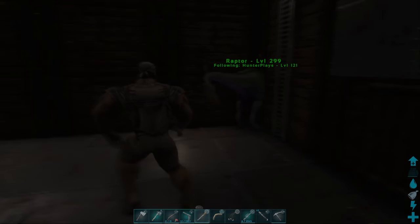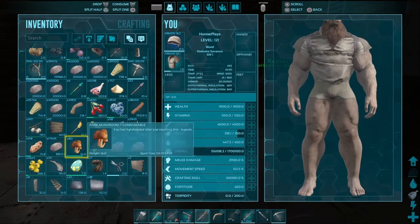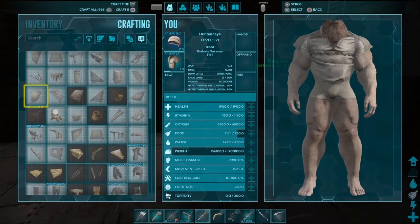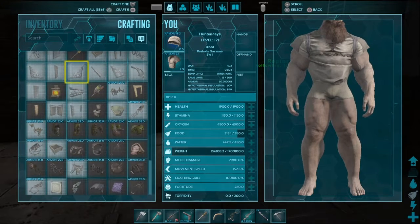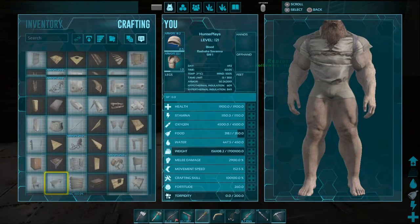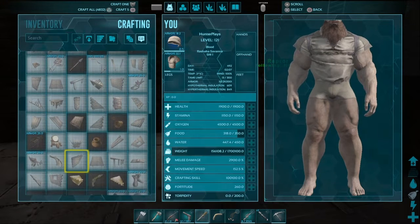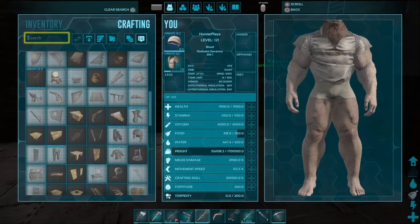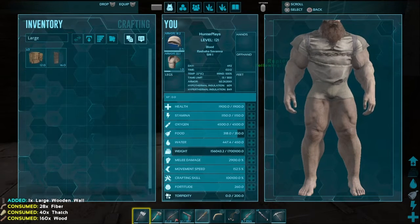I haven't really thought of a way to get them out honestly. So what you want to do is go here and get a large wall — it should be in the top part of this. You can type it in right here: just type 'large.' There you go, now you've got a large wall.